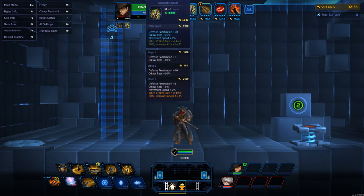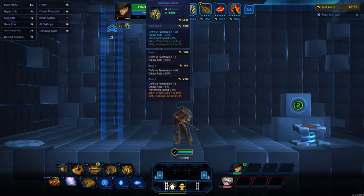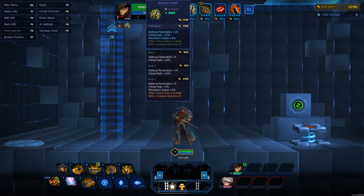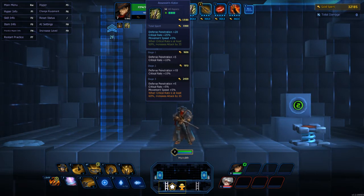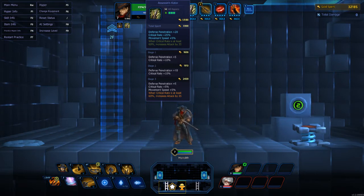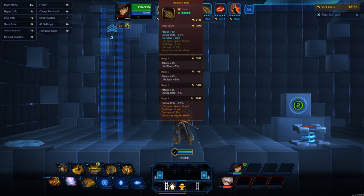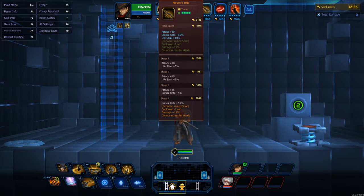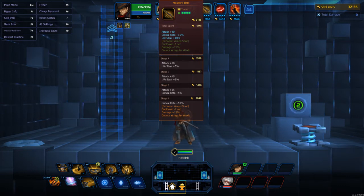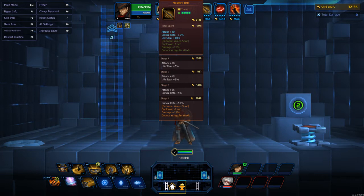Next I would go with the Assassin's Guitar because I want to get some defense penetration with my crits, burning through their defenses and getting that crit damage in. You also get an additional set bonus when critical rate is at least 60%, increasing attack by 35. The only item specific to Turner is his Master's Rifle because it enhances Aim Shot — does more damage, decreases its cooldown, and counts as a regular attack.